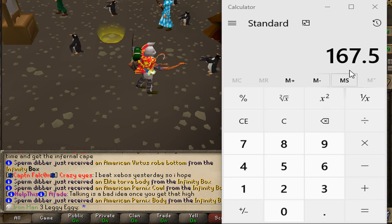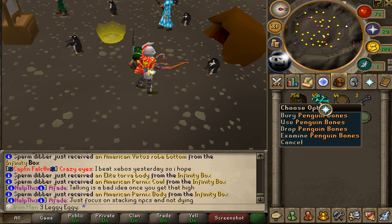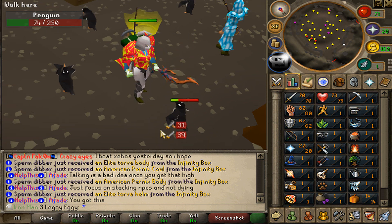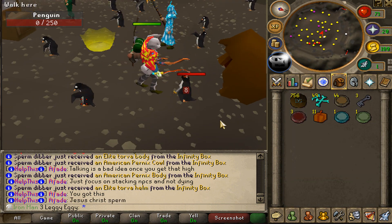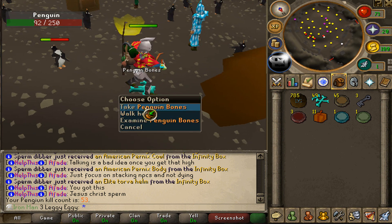I'm actually just realizing I'm going to need about 168 bones to get to level 70 prayer to unlock Piety. It really didn't take that long to grind the first 50, especially because my gear is really strong and my levels are getting up there really quickly. So I'm going to camp out the penguins for about another 130, hopefully gather up a few more mystery boxes, and I guess I'll see you guys in a few minutes.